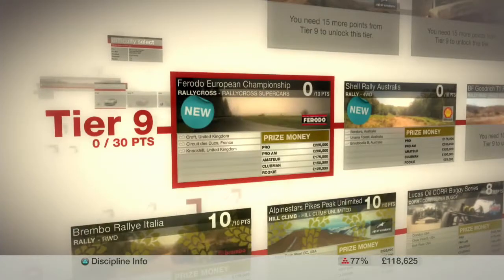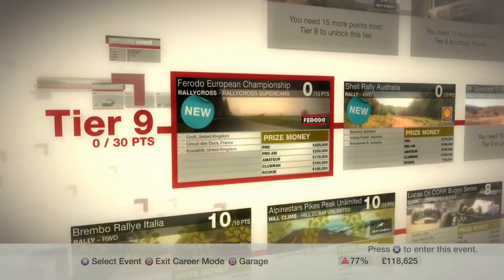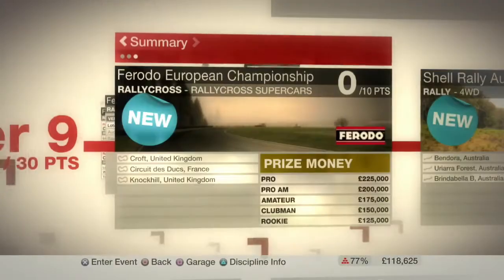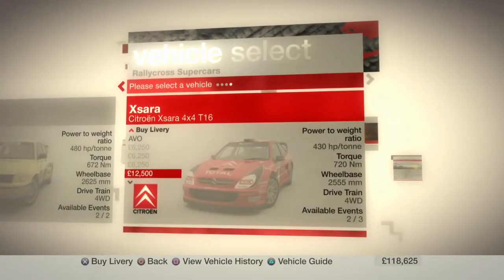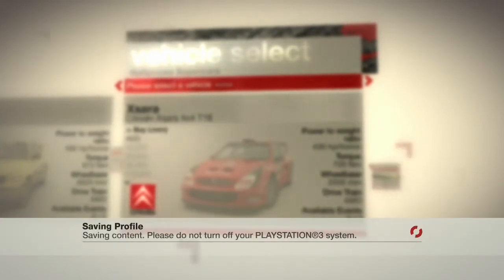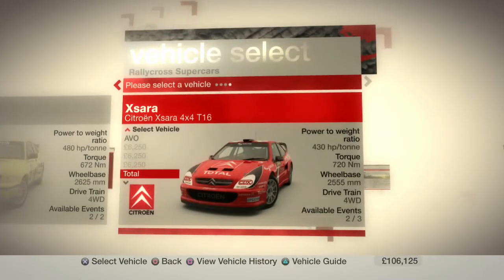That is Tier 8 completed. We're now moving on to Tier 9 with the Rallycross Supercars. 175,000 for three races — let's select this. We're going to be picking the Citroen and taking a new design — the red Citroen design, because that is mandatory.